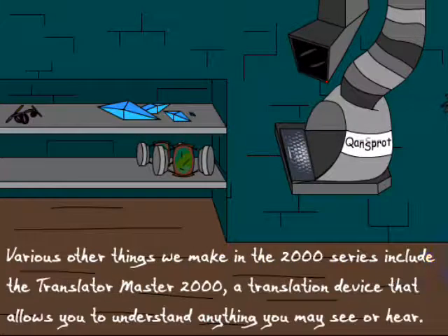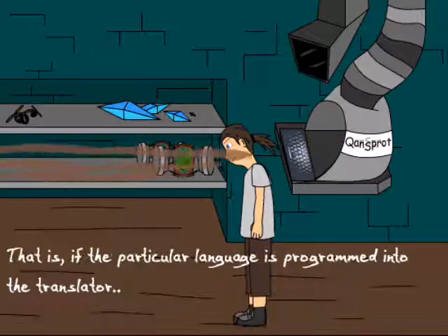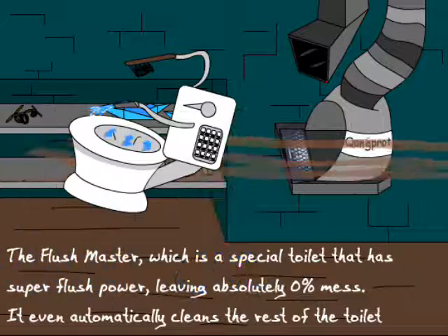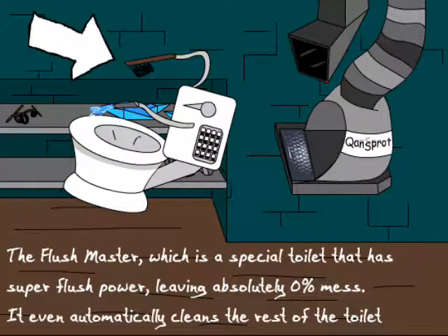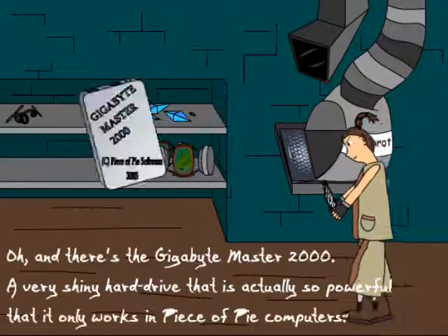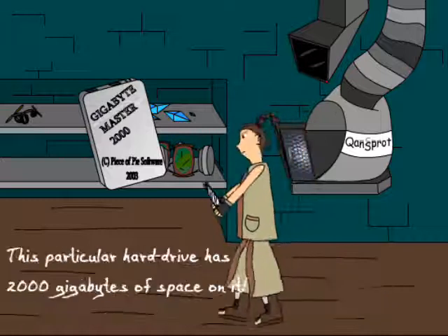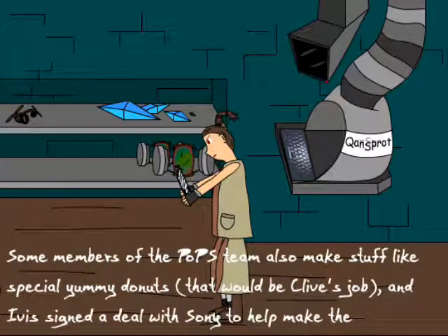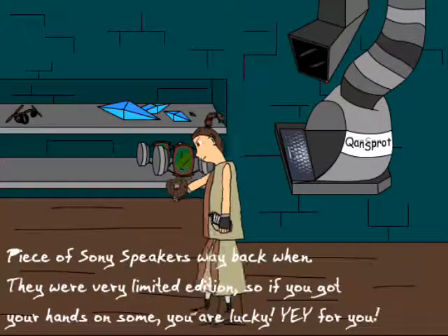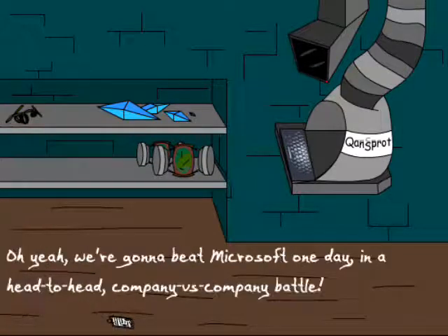It's boggy. Various other things we make in the 2000 series include a Translator Master 2000 — a translation device that allows you to understand anything you may see or hear, if the particular language is programmed into it. Robot walk. The Flush Master, which is a special toilet that has super flush power, leaving absolutely 0% mess. It even automatically cleans the rest of the toilet for you, and it leaves it smelling lemony fresh, or any other smell you prefer. And there's the Gigabyte Master 2000 — a very shiny hard drive so powerful that it only works in Piece of Pie computers. This particular hard drive has 2,000 gigabytes of space on it. Some members of the props team also make special yummy layouts, a surprise job, and Ivis signed a deal with Sony to help make Piece of Pie Sony speakers — a very limited edition, so if you've got your hands on some, you are lucky. That wraps up all the important stuff with Piece of Pie Software for now.